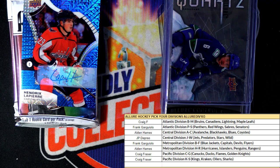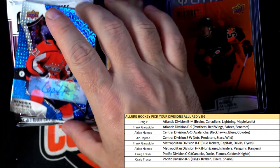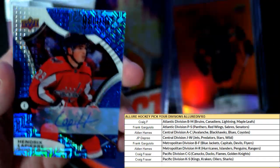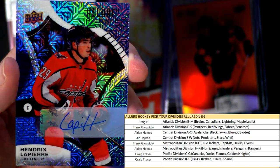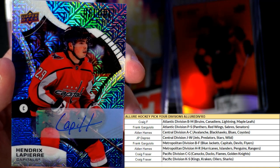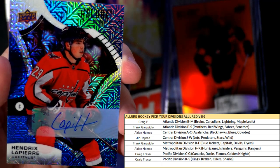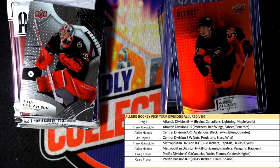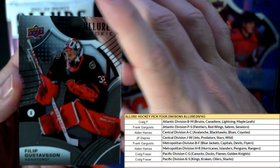These rainbows are just so sick in person. And here's our auto — look how beautiful this is. Hendrix Lapierre, Capitals. Washington Capitals going out to Frank G. Nice one with the Caps. Then we have a Philip Gustafsson.